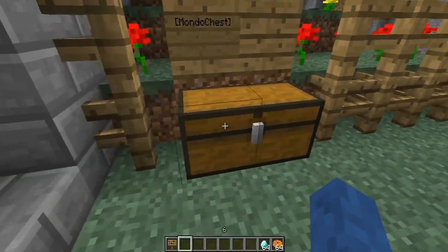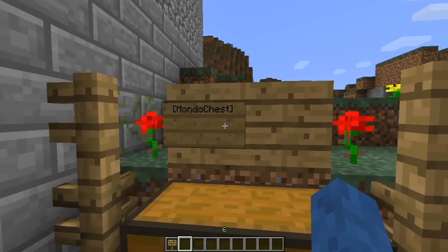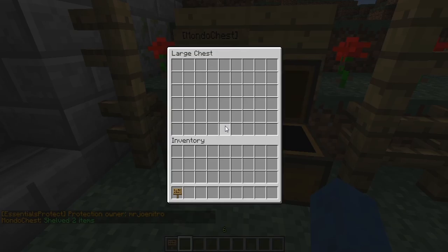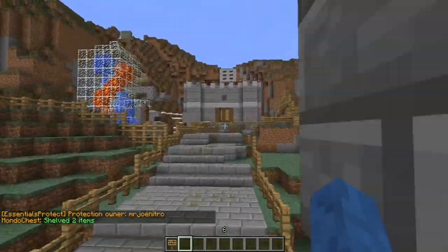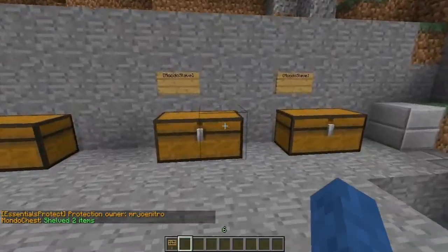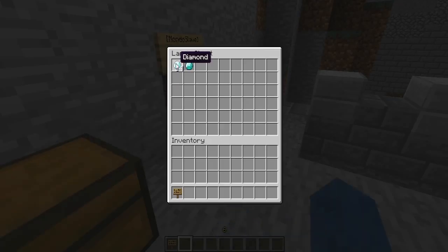I'm going to quickly show you what happens. I'll put these diamonds and these cookies in, and right-click the sign — and boom, it says they've been shelved. They're not in here anymore, but they are in these chests over here. There's my cookies and there's my diamonds.